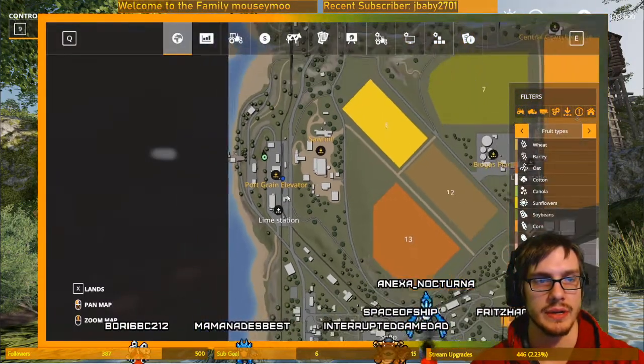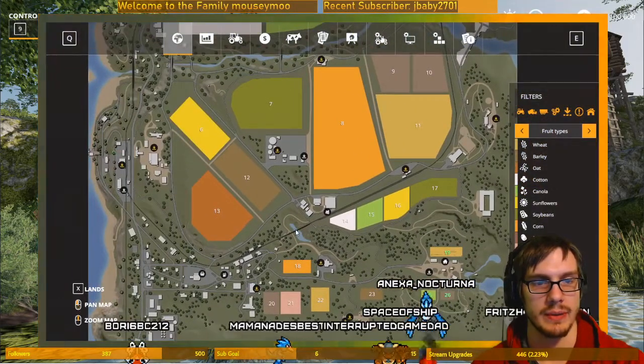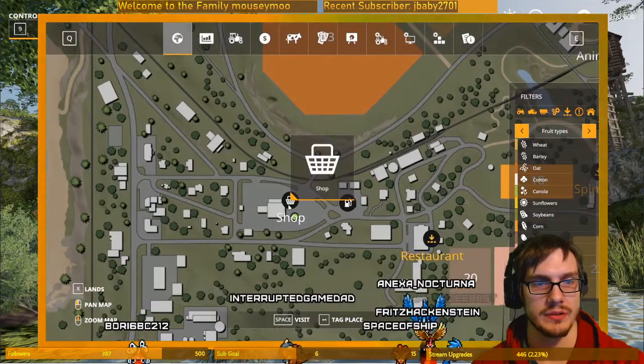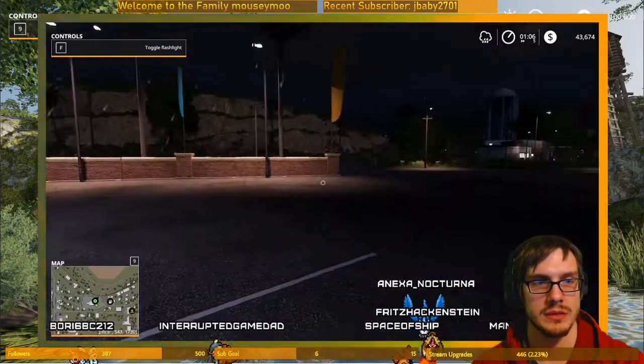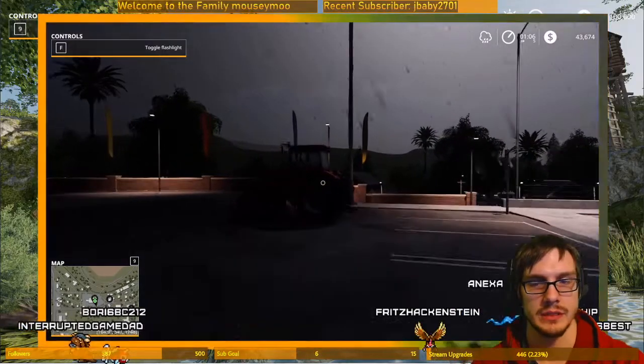Okay, so here we go, yay! So then we go back to the store. Be right there, go there, press space, and there it is, yay!